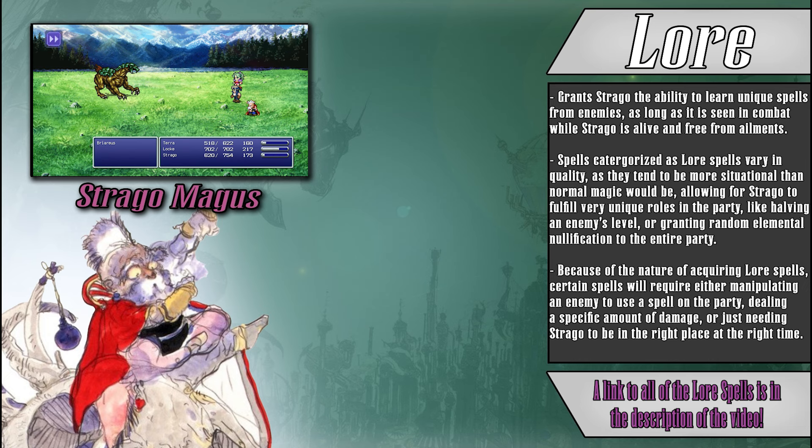I personally really enjoy Straygo and the Blue Mage archetype in general, and thankfully he is fairly straightforward to build and play with. But he does require a decent amount of commitment to take advantage of what makes him unique from all of the other powerful magic casters like Terra, Celeste, and even his own granddaughter, who we'll get to at a later date. Don't sleep on this old man's potential — you might find yourself pleasantly surprised.